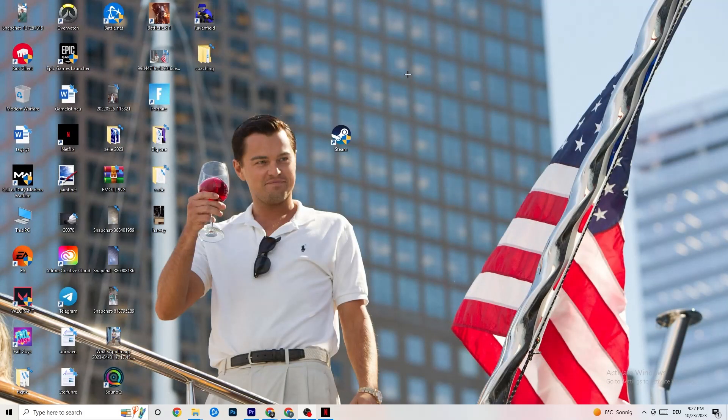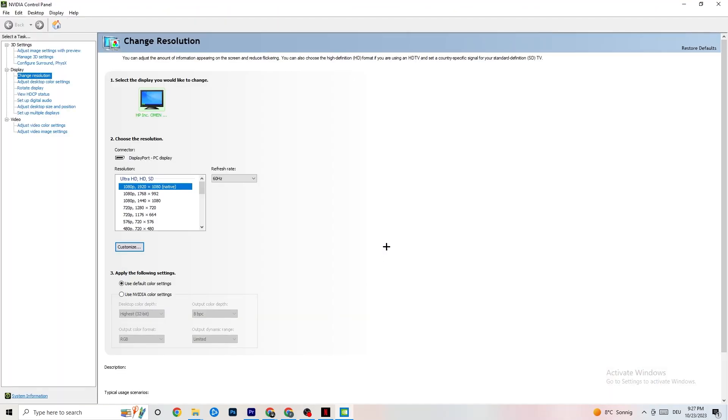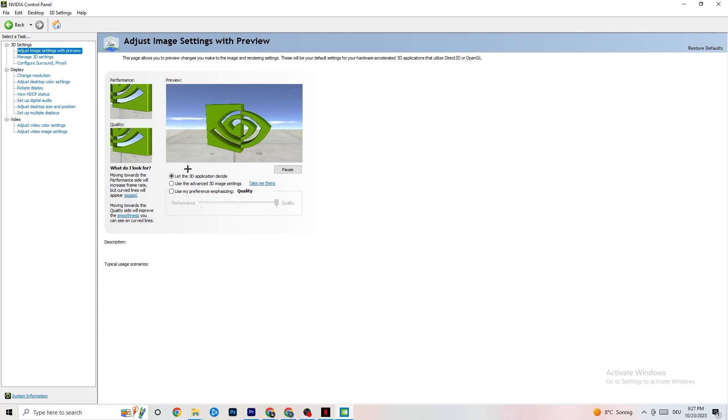Right-click your desktop and open the NVIDIA Control Panel. Go to Adjust Image Settings with Preview in the top left. Enable 'Use my preference emphasizing' and you'll see a slider bar. I have it on Quality because my PC can handle it, but if yours can't, pull the bar all the way to Performance. This won't impact quality as badly as you think but will help performance a lot.